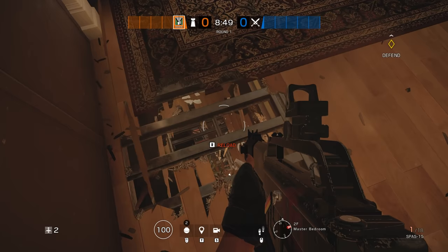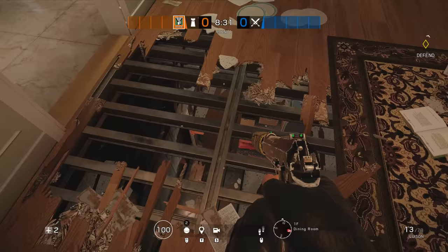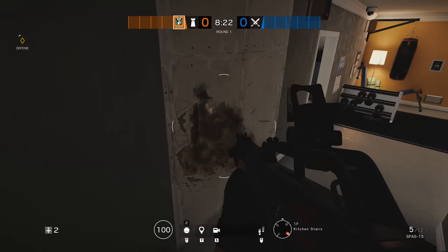If you shoot open the floor towards the rug under the bed and also make sure that you have enough of the dining room floor open, you can then deny any opportunity for the attackers of planting next to the bulletproof cabinet just inside the garage. Both of these angles can also be used directly from the dining room below, but going across two floors is safer and can make for some extra spicy kills.